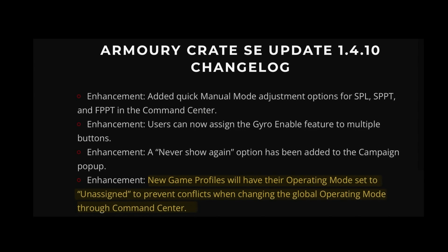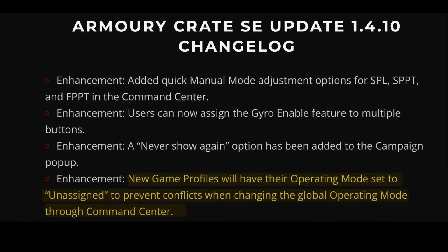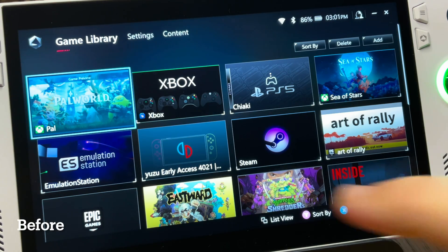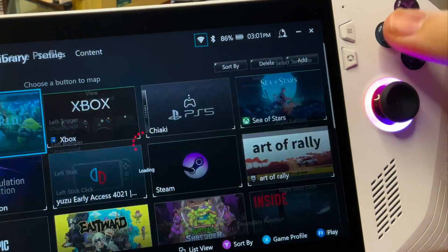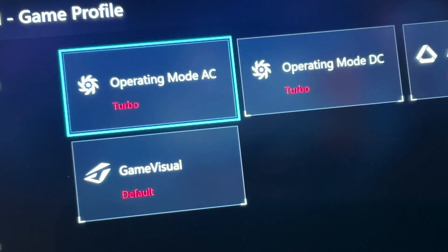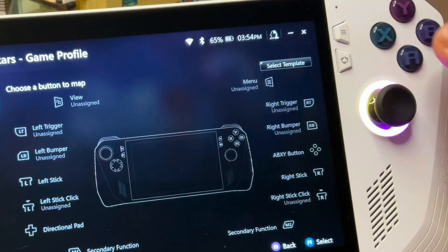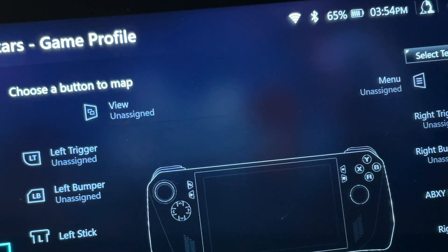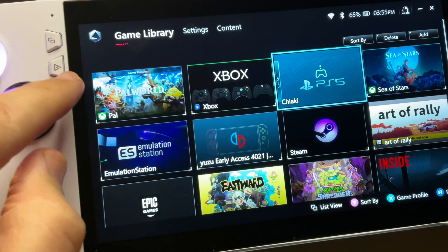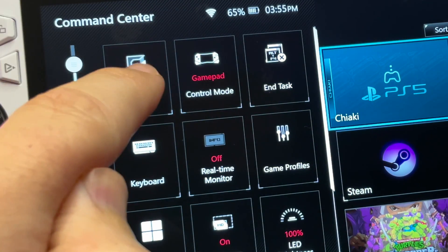Now let's break down each of the four new additions. The first is that new game profiles now have their operator mode set to unassigned, to prevent conflicts when changing the global operator mode through Command Center. Before the update, selecting a game and pressing X for the game profile, then going down to Configuration, the default operator mode was set to Turbo. Now after the update, the operator mode is set to Unassigned, so changing the operator mode from the main global Command Center button will no longer cause conflicts.